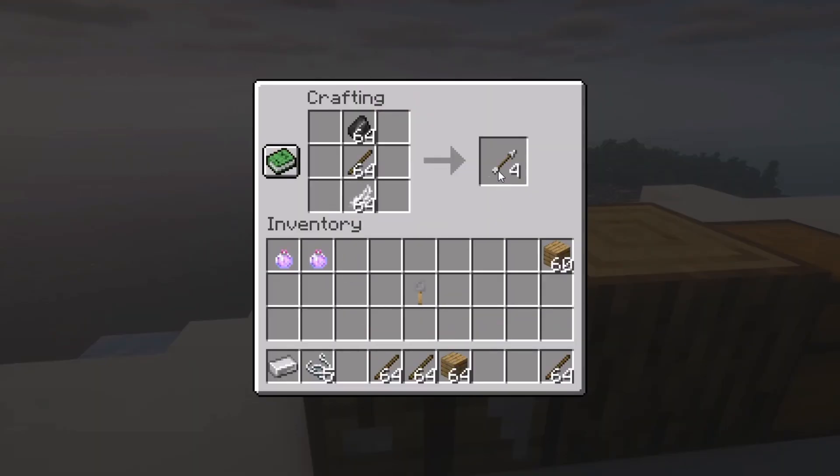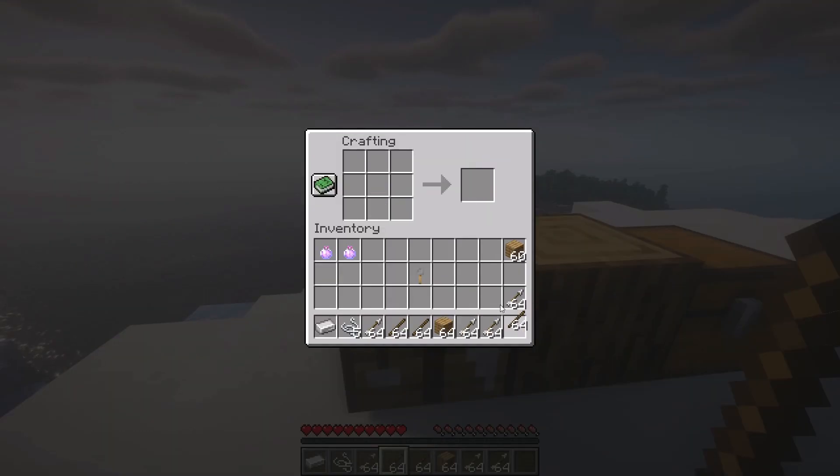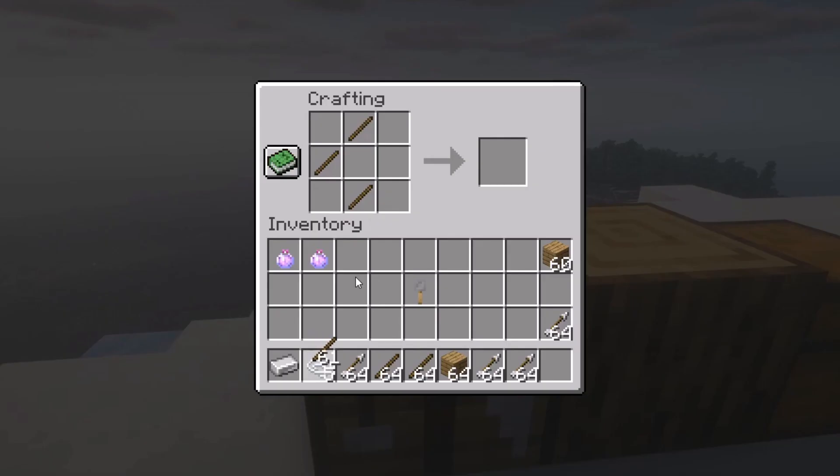So that being said, you'll need some normal arrows. You can craft them from feathers, sticks, and flint. And just for those who don't know how to craft it,